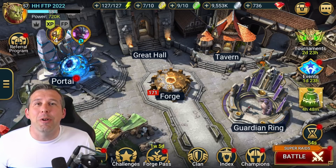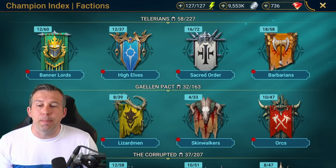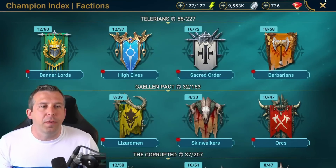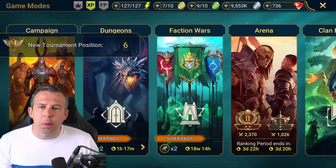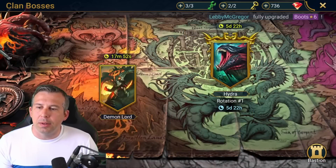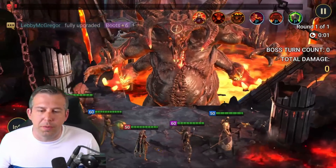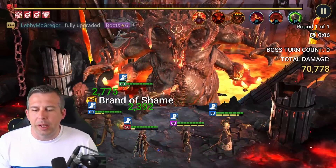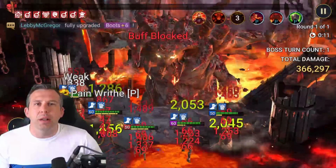Raid Shadow Legends is a hero collector game — a gacha. You can literally go in and there are hundreds of different champions to collect, from legendary, epic, and rares. They will help you fight a lot of really cool content. Raid has probably got more content than any other hero collector or gacha game. They've got two different clan bosses in Hydra and the old Demon Lord, where you pull together a squad of five champions to overcome big bosses.